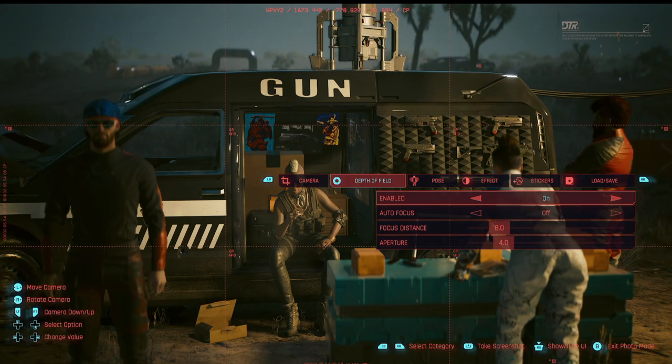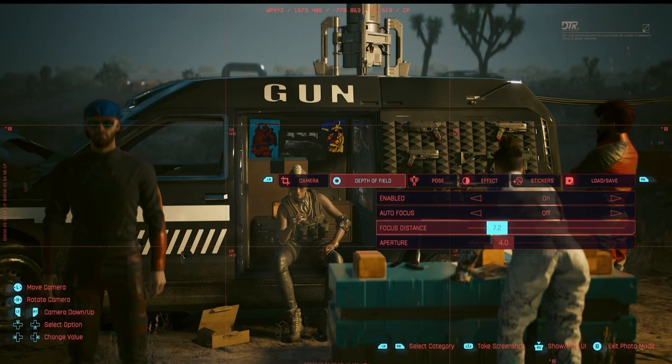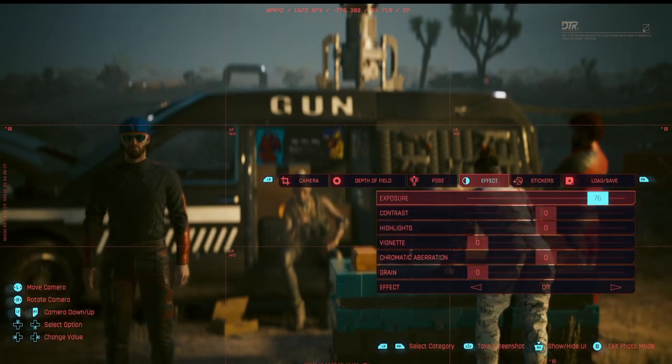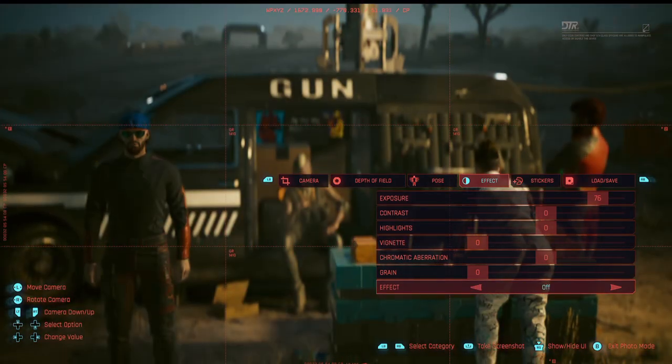Now that we can see the character a little bit, you'll notice he's fuzzy — that's because the focus distance is set on the person in the van rather than my character. Zero on the focus distance slider is basically close to you, and everything else is farther away. Since we know my character is close to us, we adjust the focus distance down and you can see him coming into focus. You'll also find the effects tab has additional filter options you can add to your photo, though I don't play around with those too much.